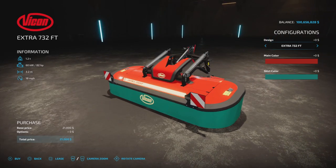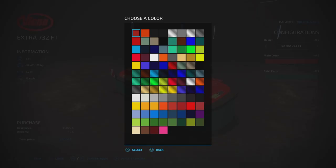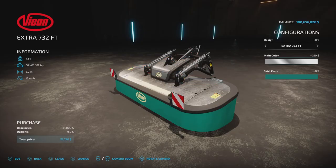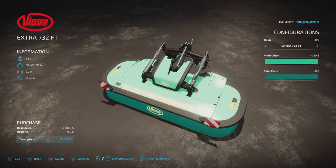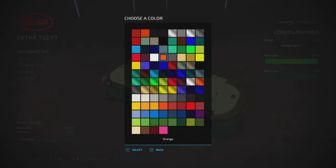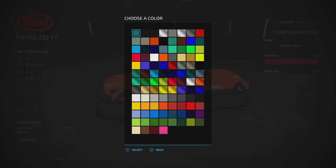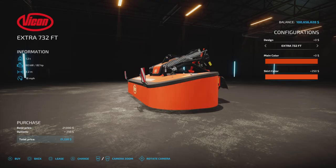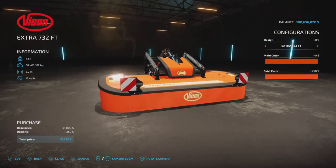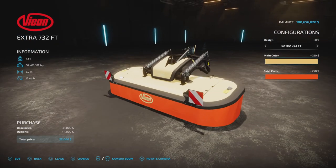The front mower is 3.2 meters wide, 18 mph working speed, requires 82 horsepower, and costs $21,000. There's a multitude of diverse colors to choose from, including Kubota orange. The skirt color can be anything — even gold. The skirt color change is $200 and the top color change is $750.